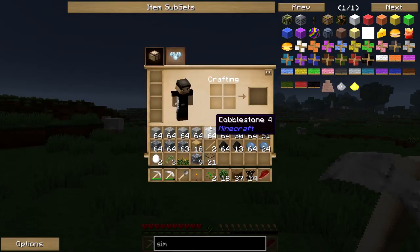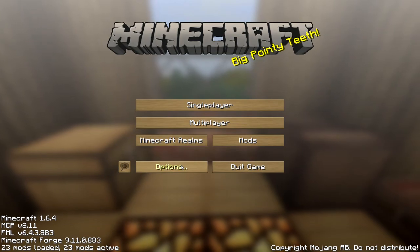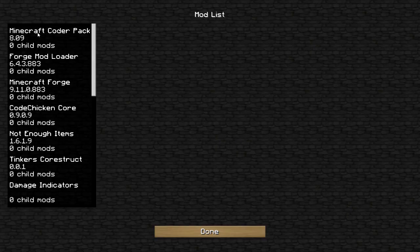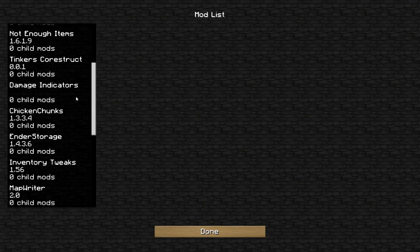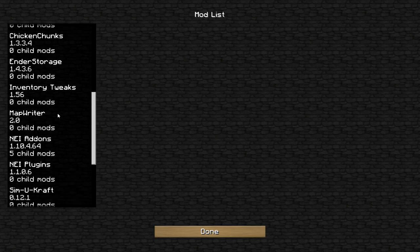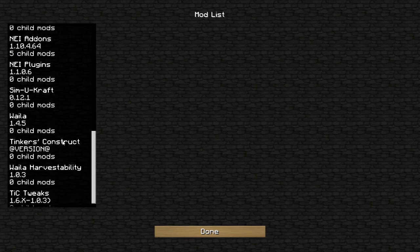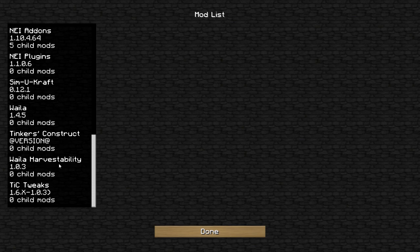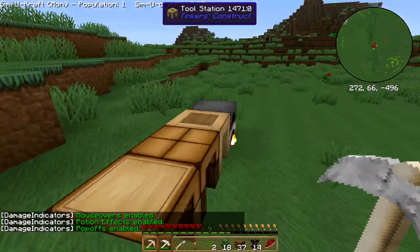Let me jump out and show you the mods. There's damage indicators, inventory tweaks which I said I was going to add, some NEI add-ons and plugins, Waila, harvest ability, and that is Tinker's Construct with Iguana Tweaks. I tried to get the thing that shows what you've unlocked but it wouldn't work.